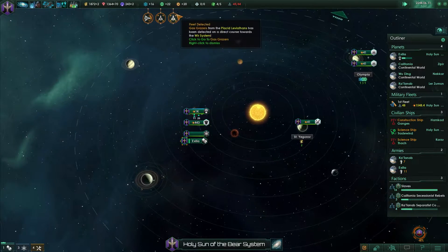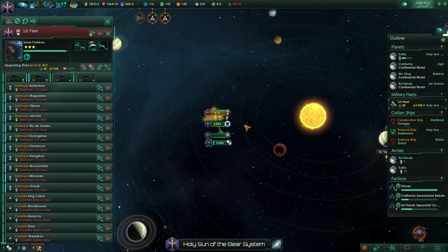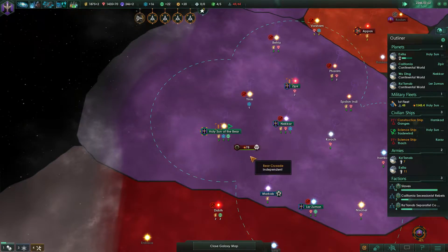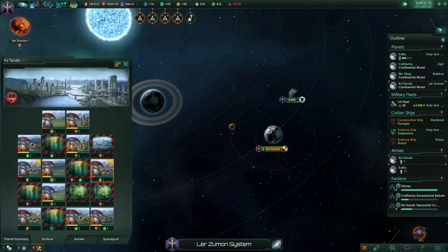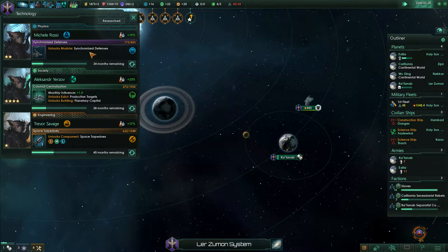Hostile fleet detected - gas crisis, okay. That's really not clear - I don't know if it's actually any good. Hostile fleet detected - it's getting really annoying. Governors leveled up - good for you. Get more energy there. What tech were we getting? Synchronized defences. I don't know what to do about this war - we are losing, technically.